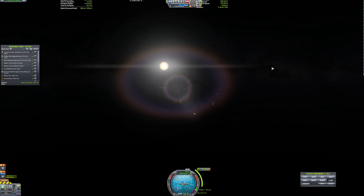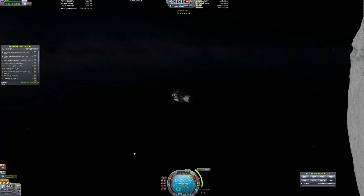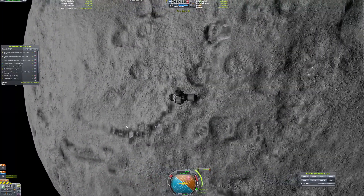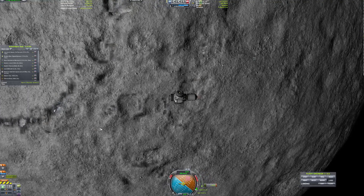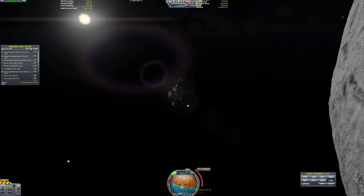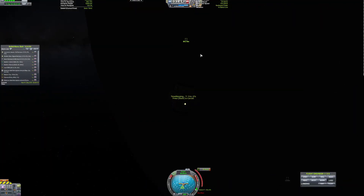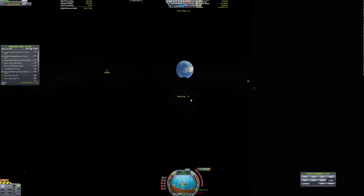Now we are circularizing our orbit around the Mun so we can get a better periapsis. Here we are about to do what I believe is called a Hohmann transfer. I disconnected at the last second just so that that piece would fly away, and maybe one day crash into the surface of Kerbin.